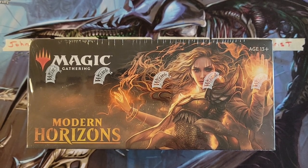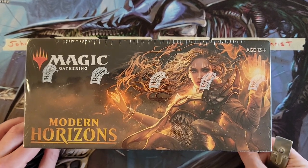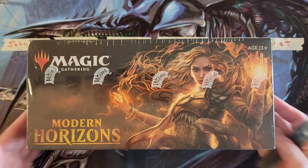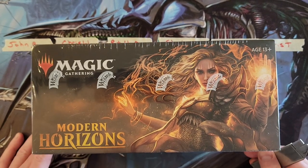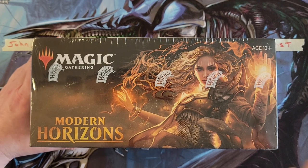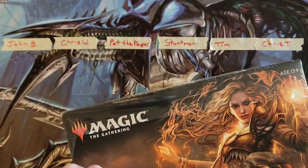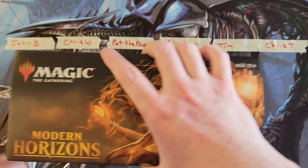Hey everybody, POA back with one of my favorite things to ever open — one of those few boxes that went up a lot in price in a really quick amount of time and yet it's still worth cracking. What we got here is a box of Modern Horizons 1 and we are doing a traditional box break. I've got six people, six packs a person, and let's hope that everybody leaves with something awesome.